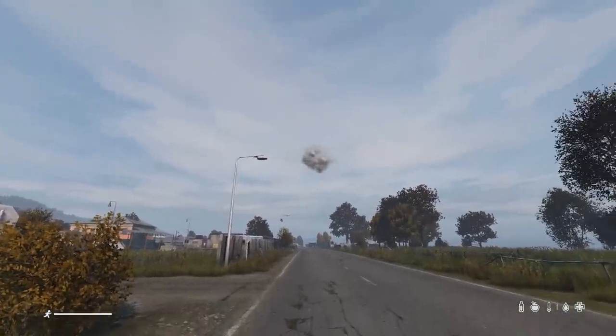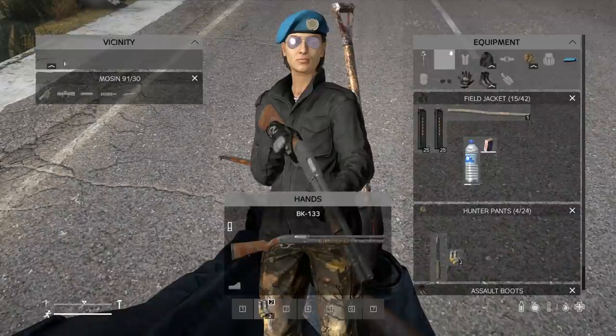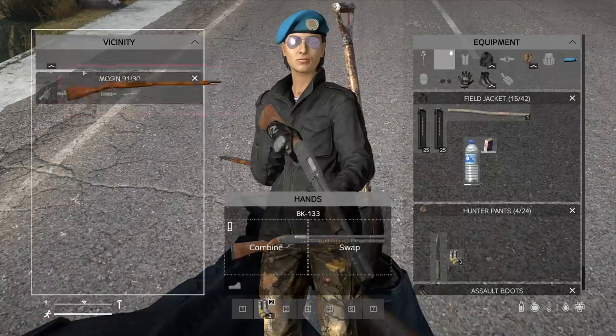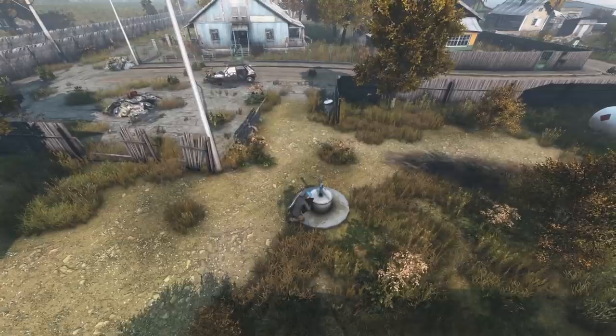Occasionally, you can cause a game crash by throwing a flashbang at someone. If you have a weapon in your hands and can't put something on your back, it's because that weapon is blocking you. Right-click on the faded image to get rid of this. You can't tie people up during animations.